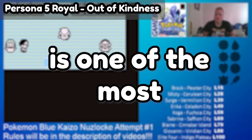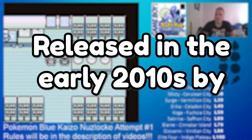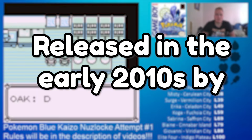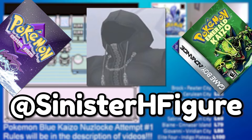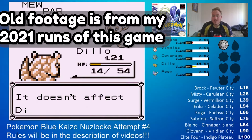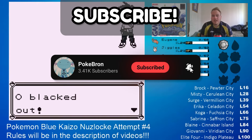Blue Kaizo is one of the most famous and difficult Pokemon ROM hacks of all time. Released first in the early 2010s by legendary hacker Sinister Hooded Figure, the creator of sequels Crystal and Emerald Kaizo, this is a hack so tremendously difficult that most players give up before even getting more than a few gym badges.